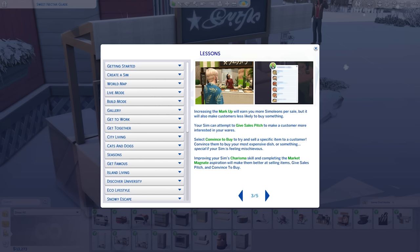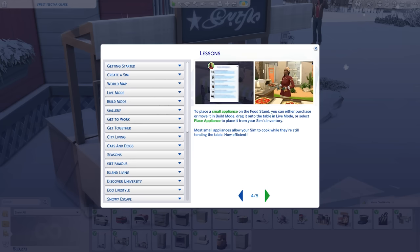You can take a break at any time and then continue by attending the table. There is a timer for it, but I'm guessing you can re-enable that as many times as you want if you want to sit outside and sell food all day. You can increase markup, give a sales pitch — this should have been in a Get to Work refresh, honestly. You can give sales pitches, convince to buy, and if you have a higher charisma skill and complete the market magnet aspiration, you'll have a higher chance of convincing people to buy your products.